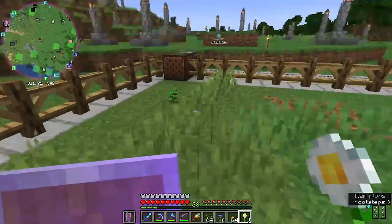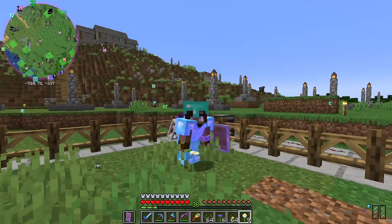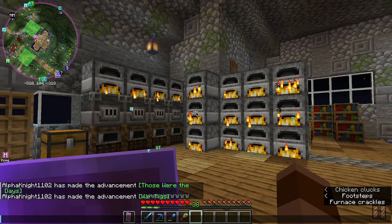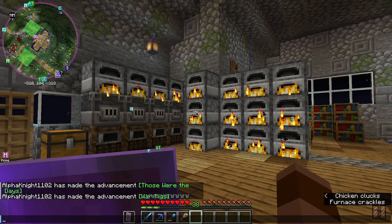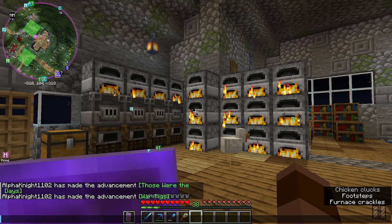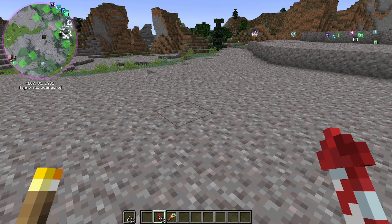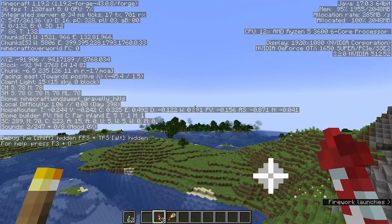I pick up a lot of flowers — like, a lot of flowers. That item-plop sound is so satisfying. Then I do another little dancey dance because I'm happy. I don't have that backpack mod anymore — I have shulker boxes now. I'm pretty sure I was smelting glass here, a lot of glass. I'll put the tutorial for the gold farm in the description — it's a super efficient gold farm. The only problem is how long I have to sit turning golden nuggets into ingots and then into gold blocks.